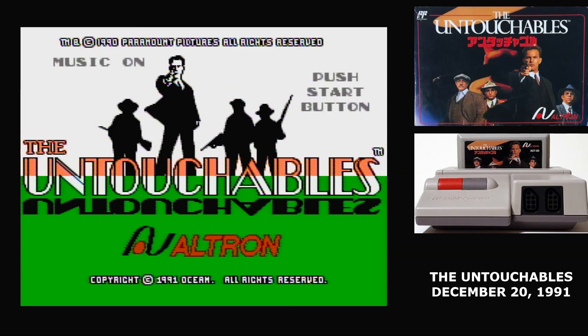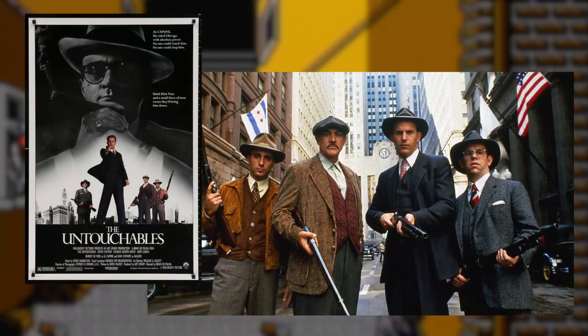I have to correct an error here. When I talked about RoboCop 2, I said that I thought it was the only Ocean game released on the Famicom. And now here I am with another Ocean game, and The Untouchables lives up to their high standard of quality. The Untouchables was a 1987 film that was a heavily fictionalized account of Eliot Ness' attempts to take down Al Capone.